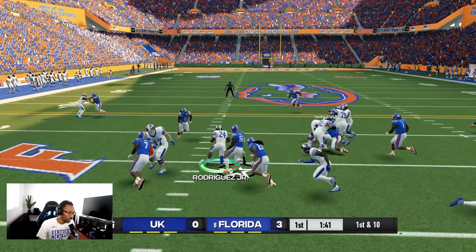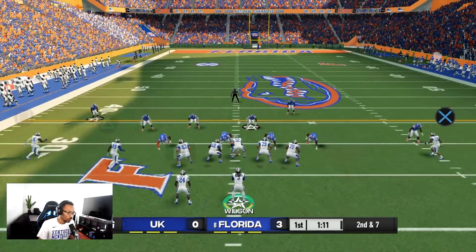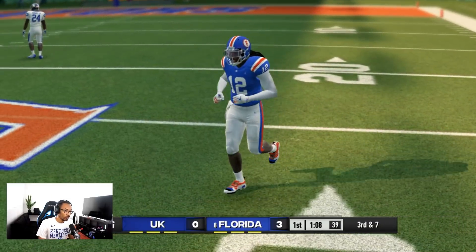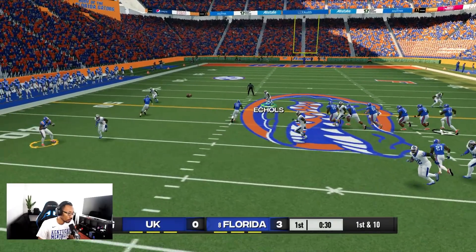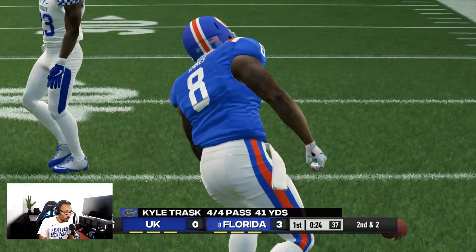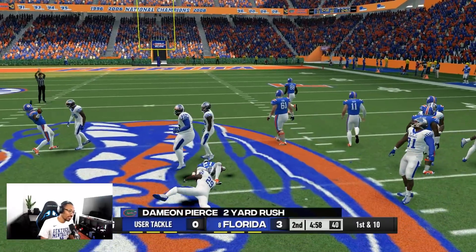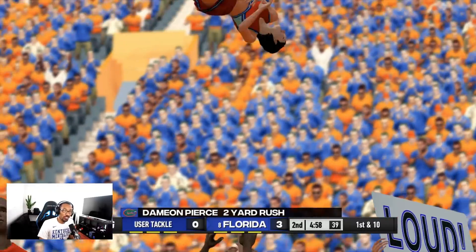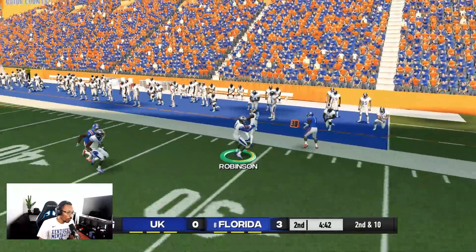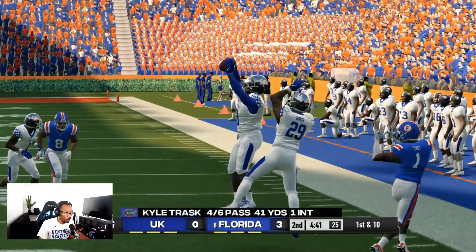We got the football back — can we improve on that terrible possession? We're bringing everybody on third and one but they moved the chains. Then we get an interception! Kyle Trask had been balling out before that, so hopefully we can figure something out offensively. We dump it down and Allen Daily is getting a lot of opportunities today.